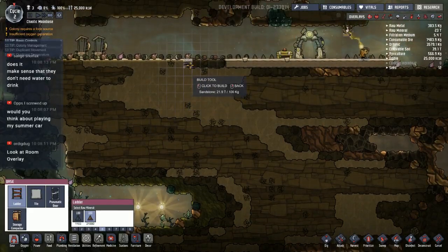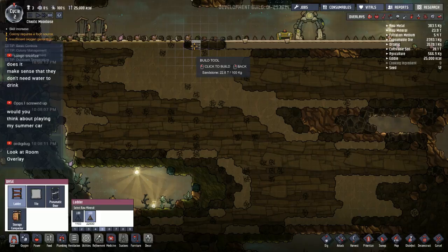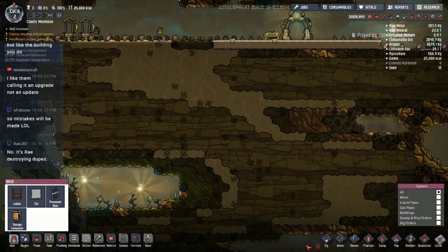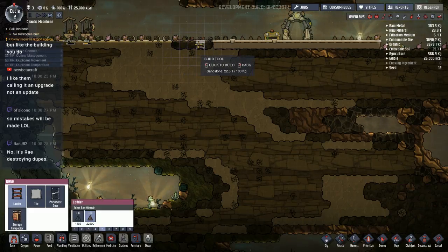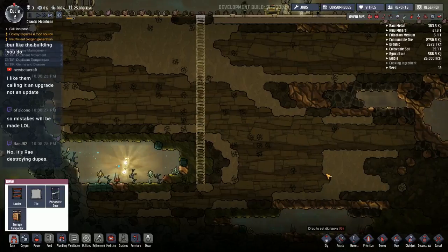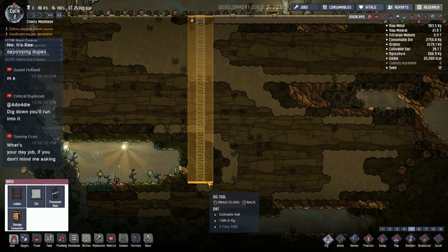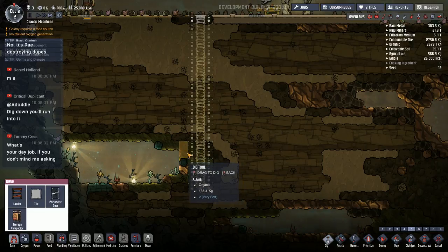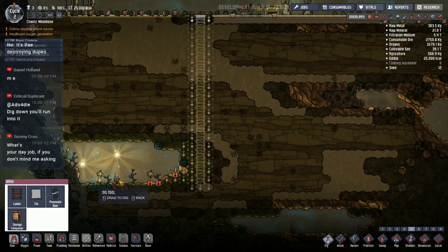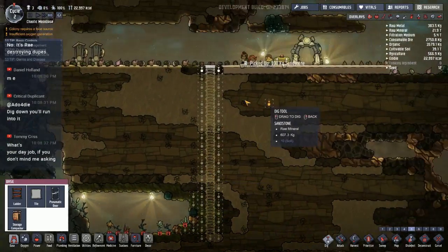I'm going to build a ladder way down here and try to send the water down low if we can. Cancel that — I'm going to do the ladder right here. Look at that — I even managed to do it without making a derpy ladder, first time for everything. We'll dig all this out. This will give us a nice spot for CO2 to settle, we can get the plants down here, and build a reservoir for our water below. I'm going to dig upwards to get into these biomes.